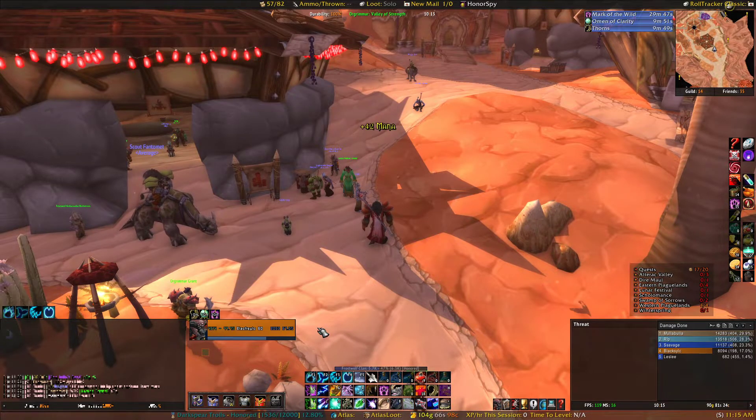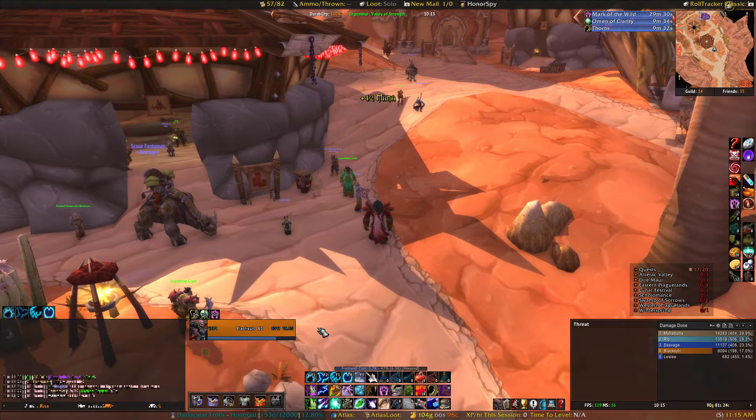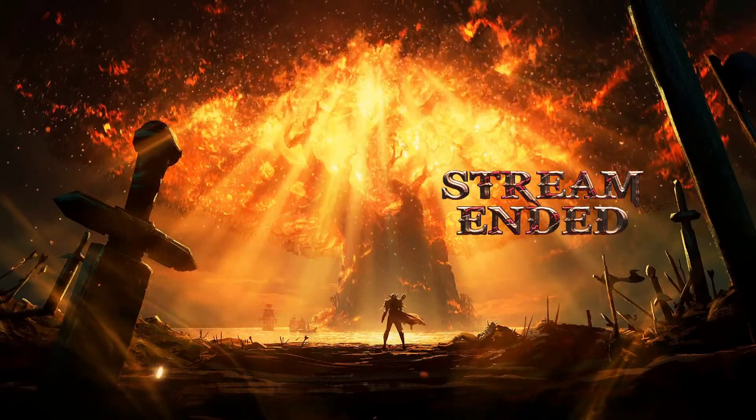This just makes us a little bit more efficient. If you have these two or three addons, it will save us at least five minutes on the raid - five minutes extra, saving more time in Molten Core and more time in Blackwing Lair. Thank you for watching, see you next time.